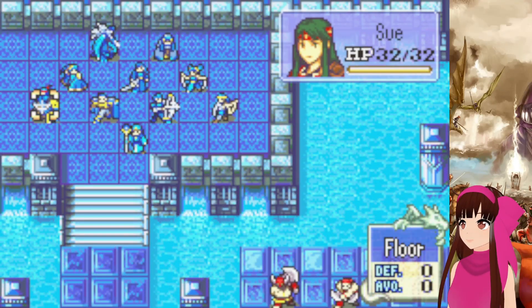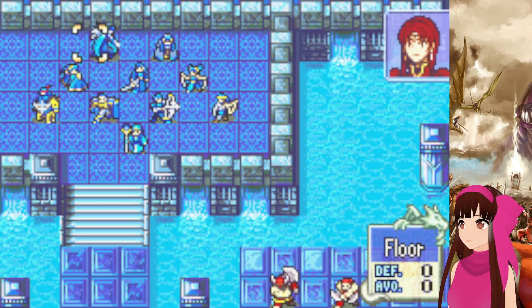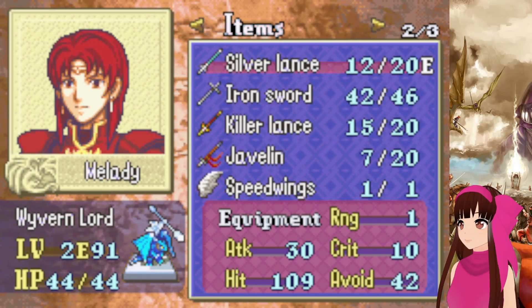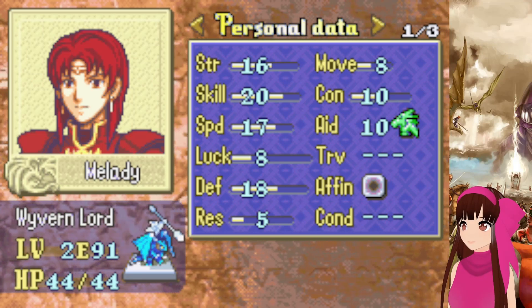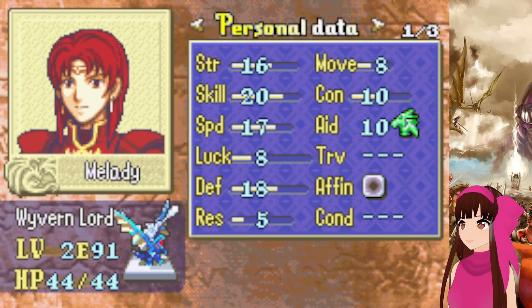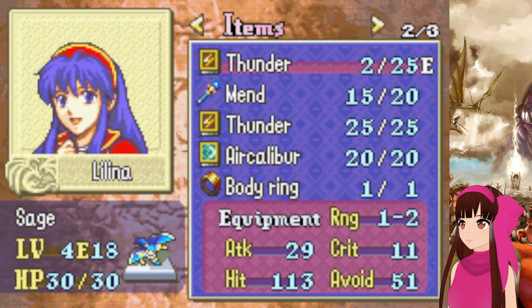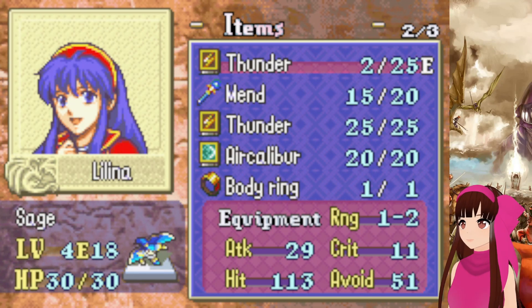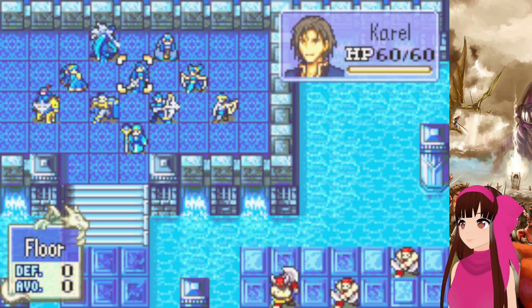We do have Milady's Sword and Sue's Sword as well. I am going to be giving out stat boosters this chapter. Corell with the boots is getting the speed wings because he's just on the cusp of doubling and not doubling some things, where Aziz is just way behind. I'm giving the body ring to Lelina — it was a choice between her and Sophia, but Sophia I really just planned to make a staff bot, so I think it might be a little bit better on Lelina.